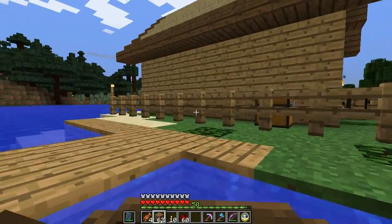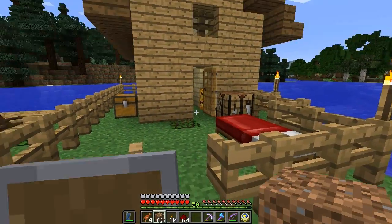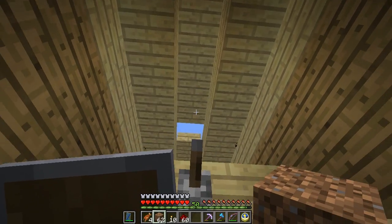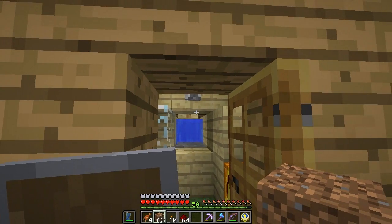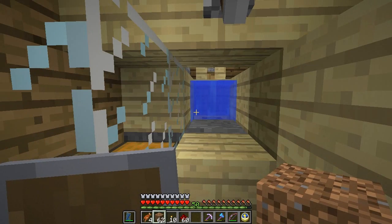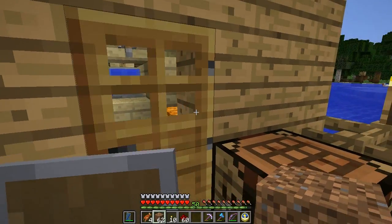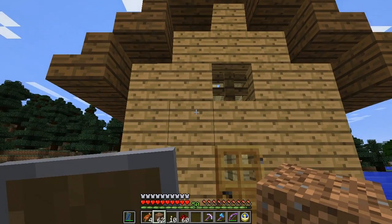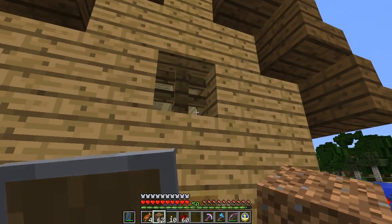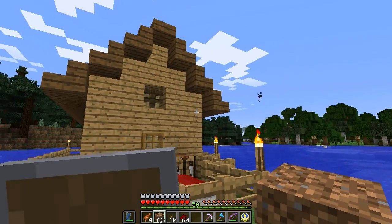Here we are at Oakland, so let's stop in here. One little change I did over here is that I placed a hole above the water on the fishing farm. I put a little hole above the fishing farm so that we'll be able to get the bonus for being out in the open, because it's very hard to fish while you're covered by a roof or anything like that.